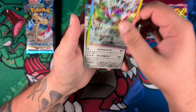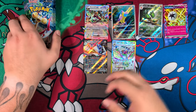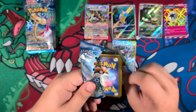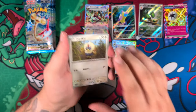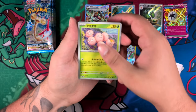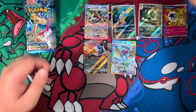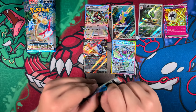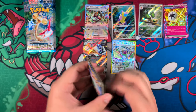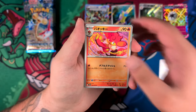Imagine if we had a Flygon Special Illustration Rare in this set — that would have been amazing. The set is super cool; I might open a few more boxes honestly. There are so many great cards you could potentially pull, but then you'd probably be better off just buying the cards outright instead of trying to pull the ones you're really after — that's horrible advice. If you really want a card, you should just go out and buy it. Though if the card you want is a first-edition Charizard base set, buying it might prove a little difficult.